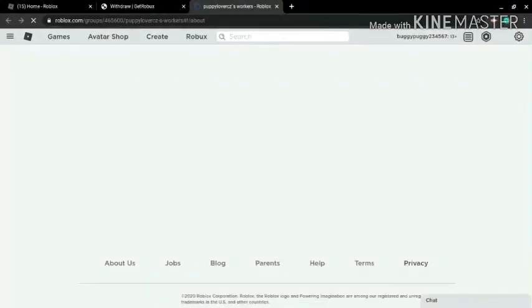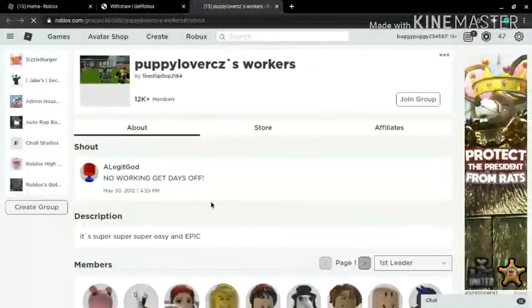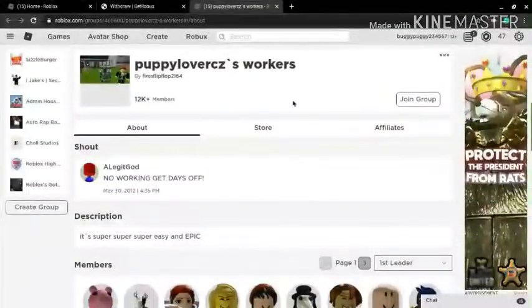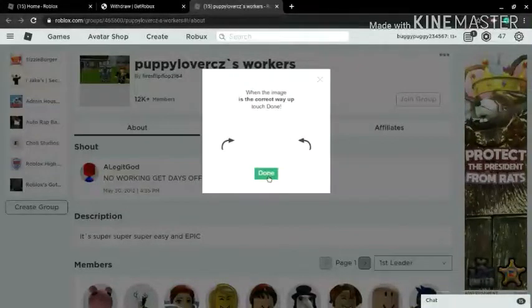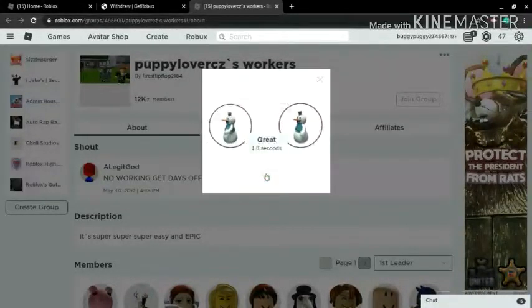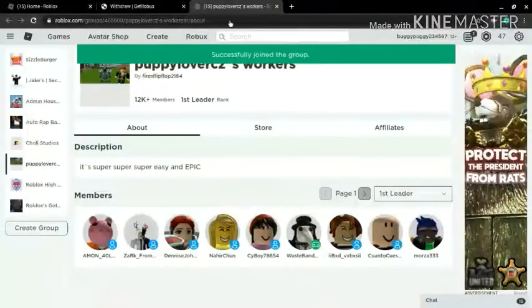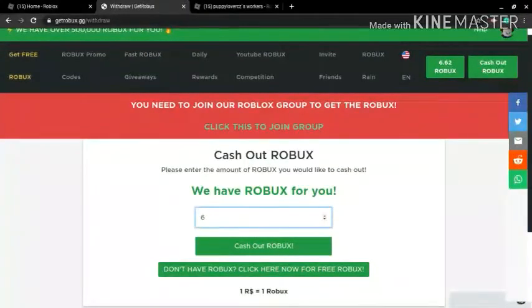It's going to ask you to join a Roblox group to receive the robux. You click the robux group link and it sends you to a group that has funds — meaning how much robux they have available to give out. Right now I don't see the funds displayed but I know this group has funds. You just press join, and they'll have you verify a couple of times to confirm you're human. I'm verifying right now — got it in 4.8 seconds.